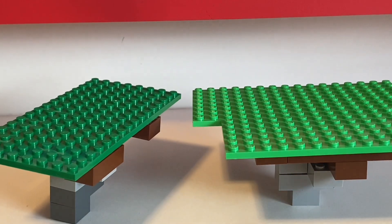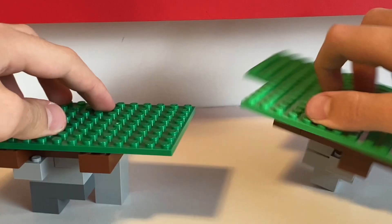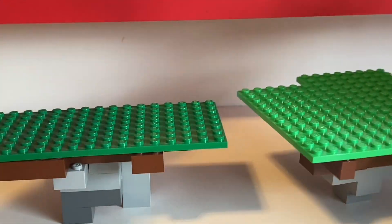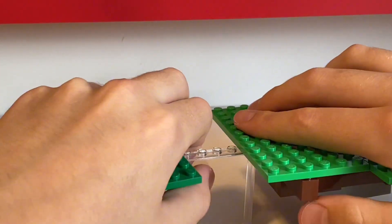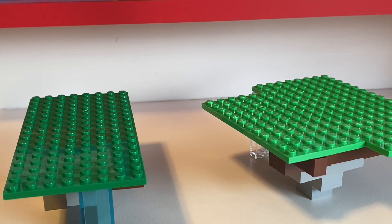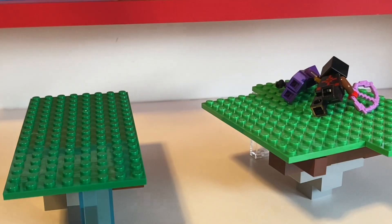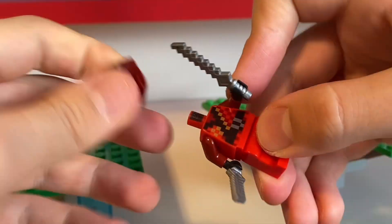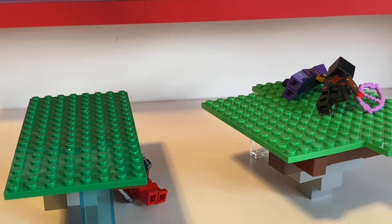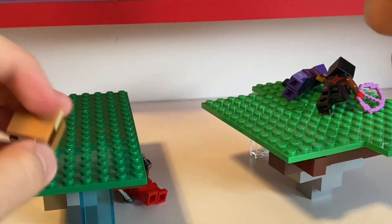I practically did the same thing I did for the Bed Wars one but two times. After finishing both islands, since they are Sky Wars islands they weren't very sturdy from the bottom and could fall over, so I'm going to use some transparent pieces to make them work better. Once I had finished the islands I wanted to get some nice minifigures — I decided on these two really cool ninja minifigures from a cool temple Minecraft set, and also a Kai minifigure from another Lego Minecraft set — that's Kai from Ninjago.